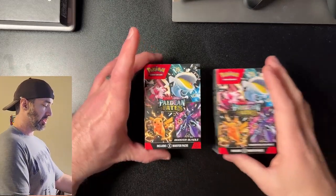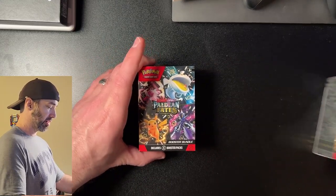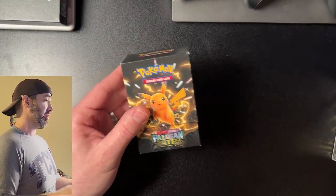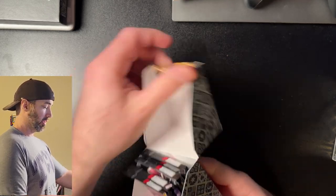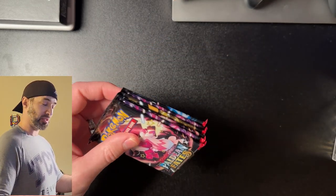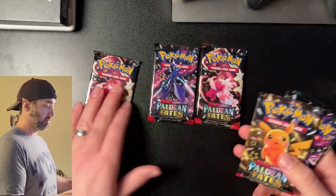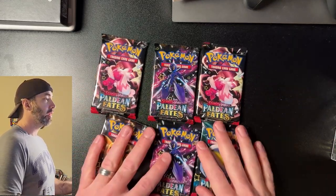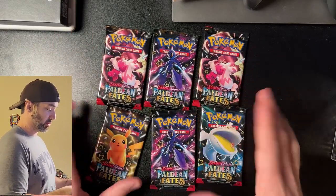So yeah guys, I just got back from Best Buy. I picked up two of these Paldean Fates booster bundles to open for you. I'm really excited to see what we get inside. Starting today at Best Buy, if you buy one of these, you get a free Ceruledge card. That's a pretty good deal. They didn't have any in stock when I went, but they took my number to call me when they come in. Inside you get six packs of Paldean Fates with different artwork. Looks pretty cool to me.